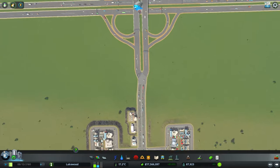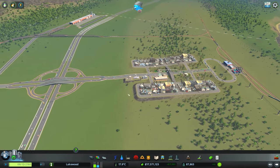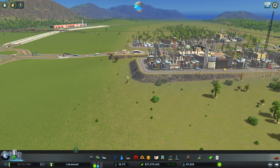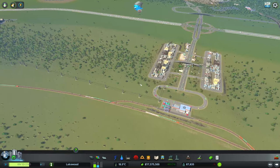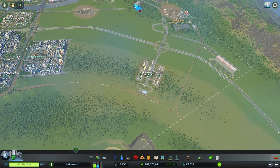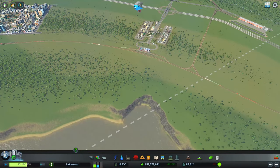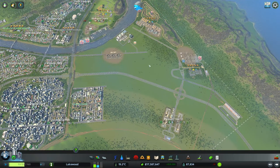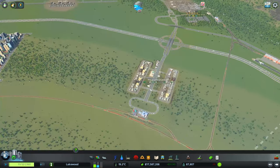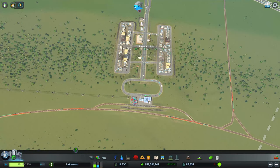This road connection here has been bugging me for quite some time — this has always been a temporary industry area, the terrain is a little bit off and wonky. What we're going to do for this episode is delete all of this, have our four-lane collector road run straight towards the shore, and put the industry back in temporarily. We still haven't sorted out what we want to do with our industry area so we still need the temporary area, but I want to fix this road connection.